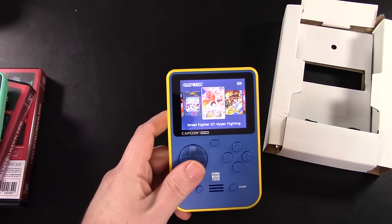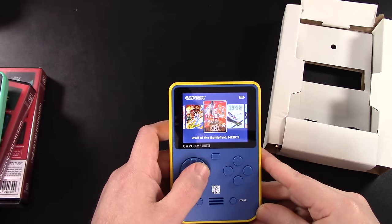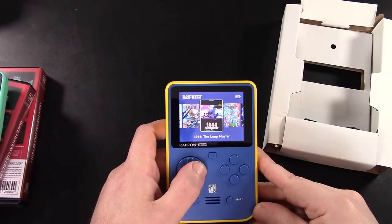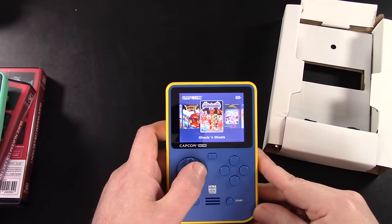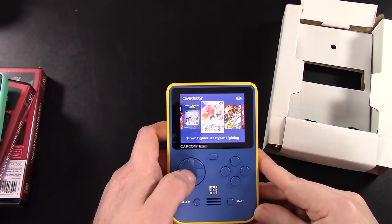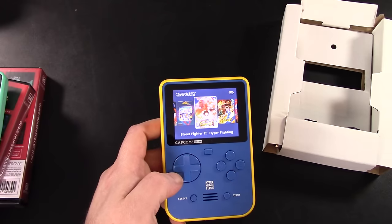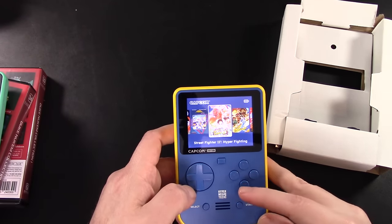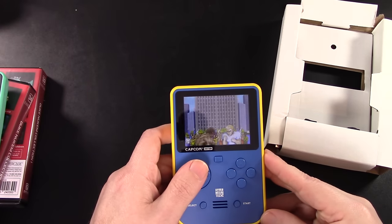These are the Capcom games built into this handheld: Street Fighter 2 Hyper Fighting, Strider, Mercs, 1942, 1943, 1944, Bionic Commando, Captain Commando, Final Fight, Forgotten Worlds, Ghouls and Ghosts, and Mega Man NES version. A decent smattering of games for $60. We'll just boot up some Street Fighter 2 Hyper Fighting — that'll be a good way to test out the D-pad on this system.